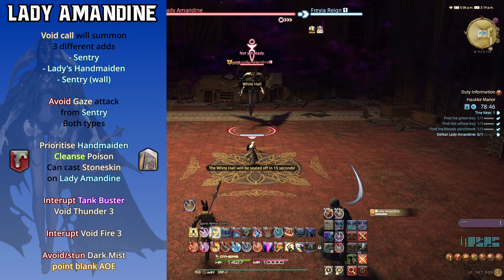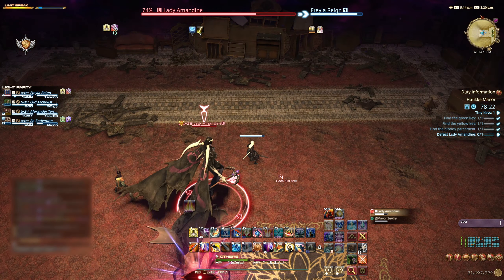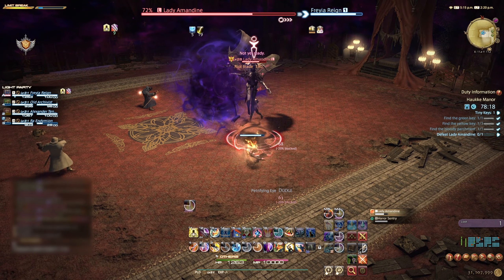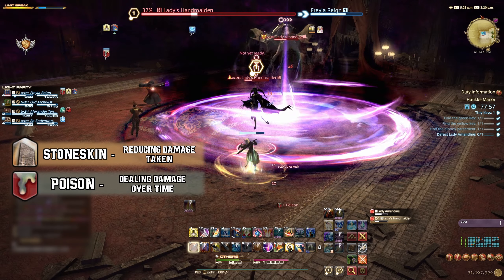Lady Amandine is our final boss. Start the fight as normal with the tank gaining enmity and the party dealing damage. Throughout this fight, Lady Amandine will void call a few new adds. When the Sentry appears, make sure to face away from the room-wide gaze attack — this will seduce any player facing towards the Sentry at the end of the cast and deal damage.